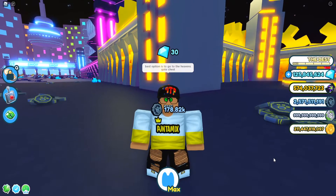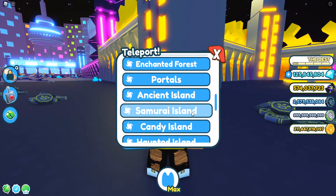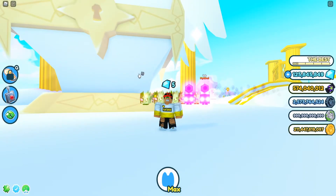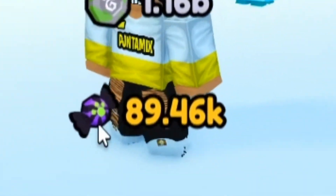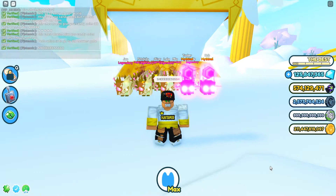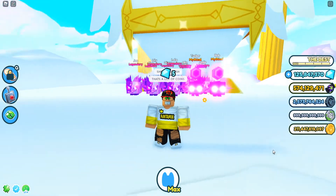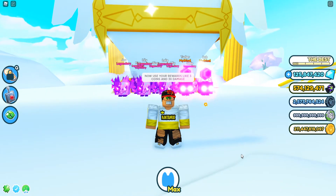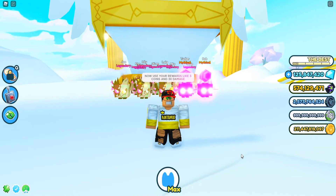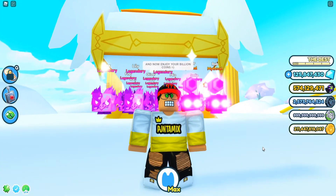Best option is to go to the Heaven's Gate chest. That's a lot of coins. Now use your rewards like 3x coins and 3x damage. And now enjoy your billion coins.